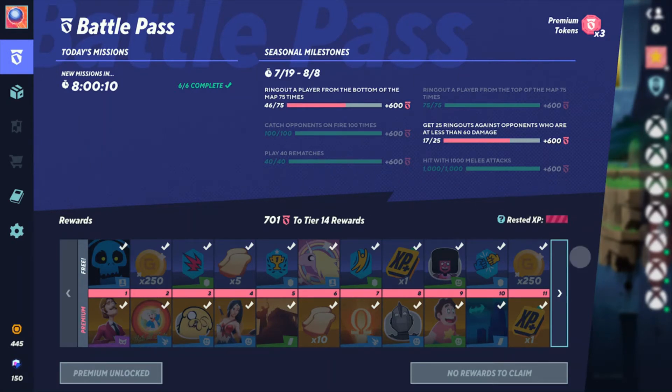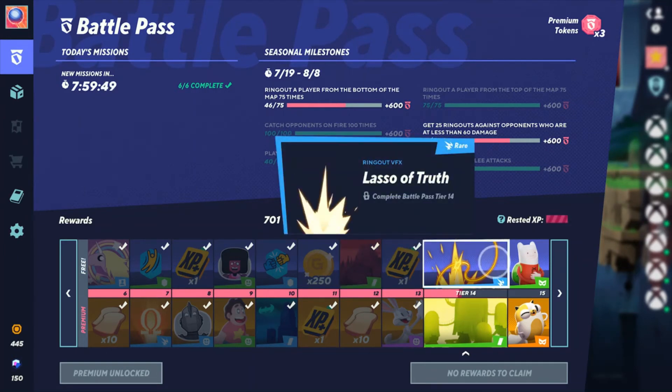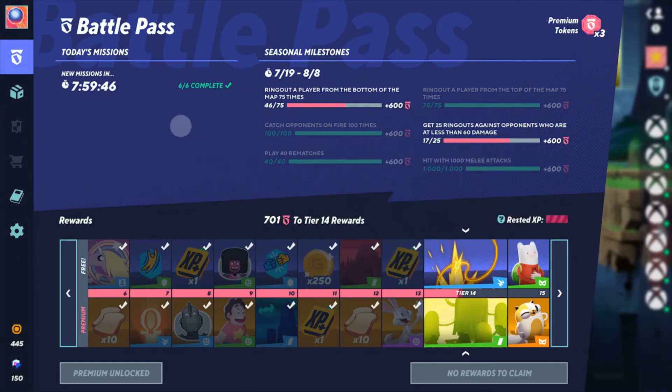To complete the pass typically takes around 13 days. If you're purchasing now, you may or may not have enough time — it depends on completing milestone challenges. You also have to keep up with daily challenges, because if you miss those missions you could fall behind and not be able to finish the pass.